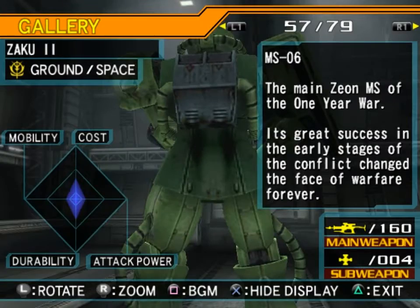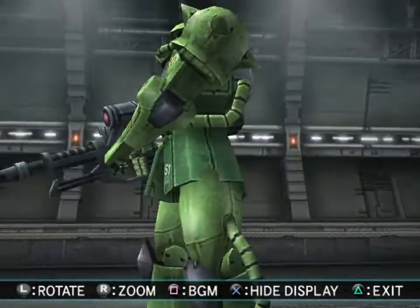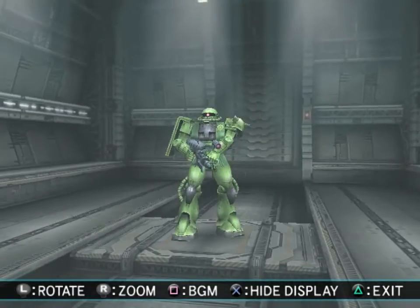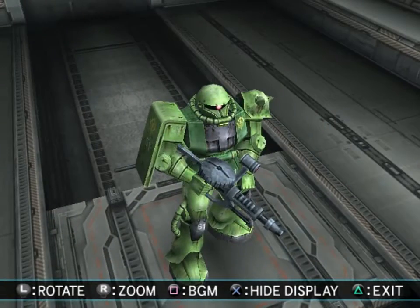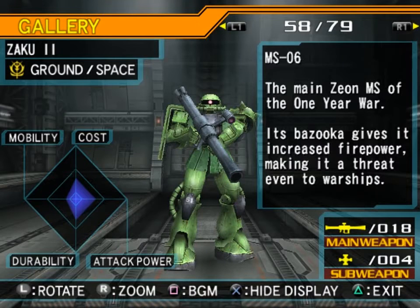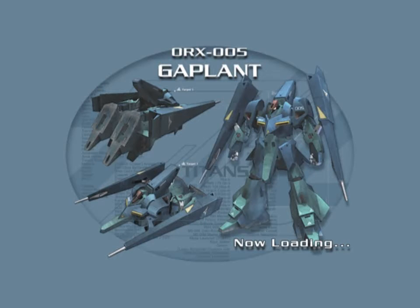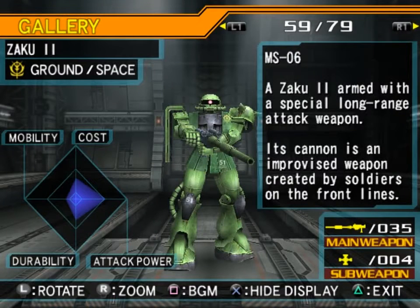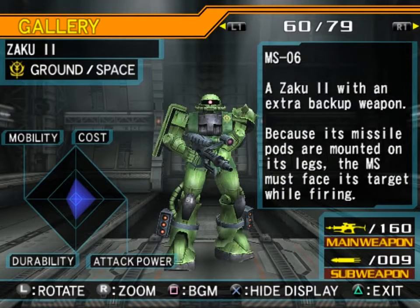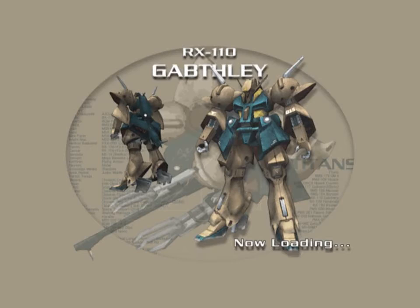The main Zeon mobile suit of the One Year War — its bazooka gives it increased firepower, making it a threat even to warships. A Zaku II armed with a special long-range attack weapon — its cannon is an improved weapon created by soldiers on the front lines. And a Zaku II with an extra backup weapon — because its missile pods are mounted on its legs, the mobile suit must face its target while firing. That's kind of annoying, really.